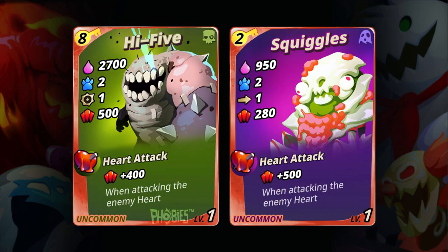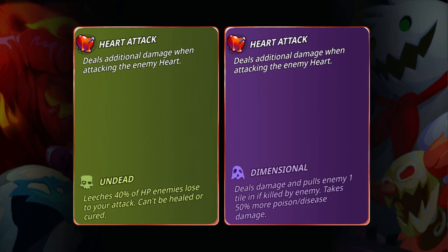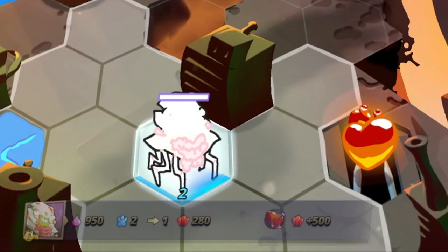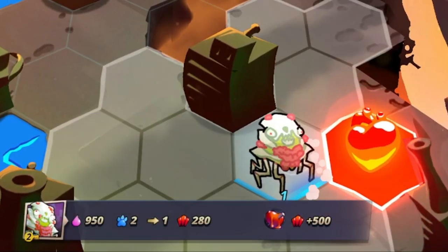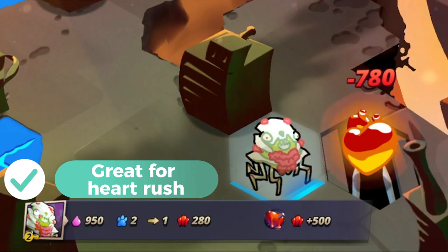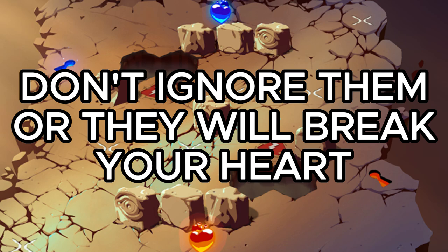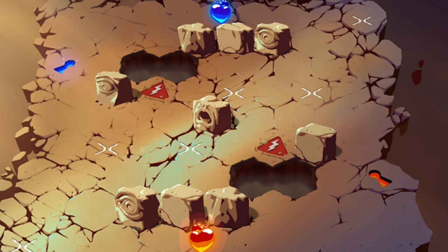Next is Heart Attack. There are two phobies who have this passive ability and those are High Five and Squiggles. Basically, if these two phobies are directly attacking the heart, there will be additional damage to their basic stats. They are great at rushing the heart in maps with an open heart like Mazeo Folk. So you better not ignore them or else they will break your heart into pieces.